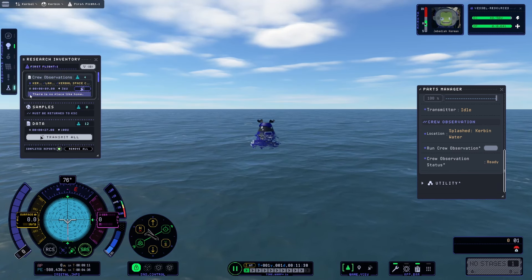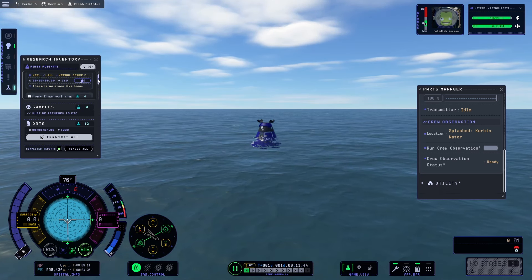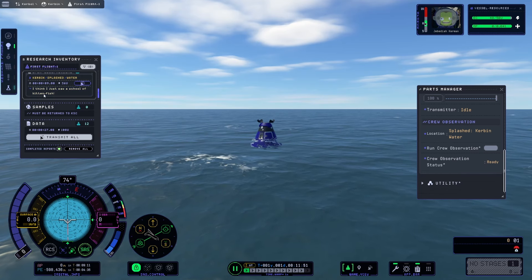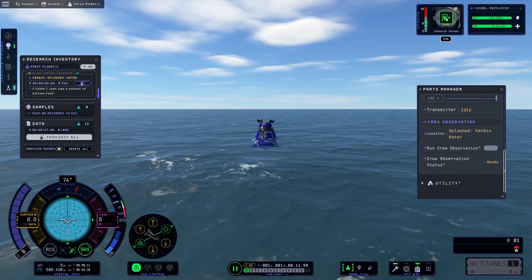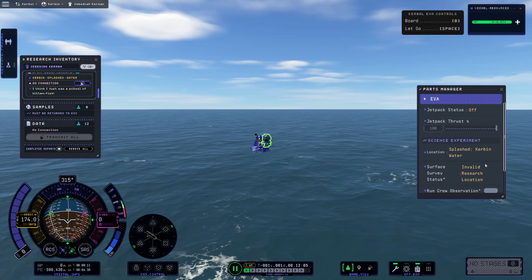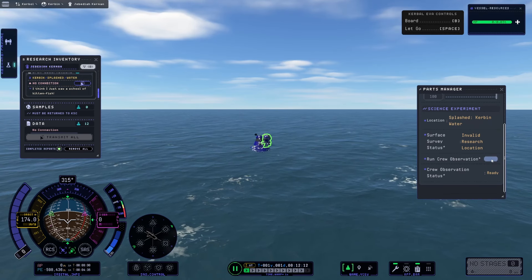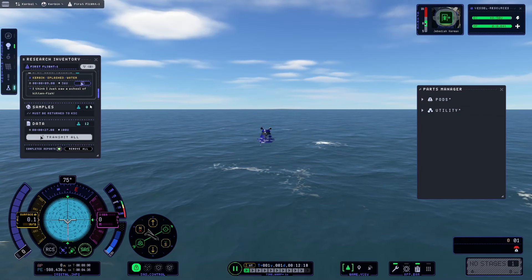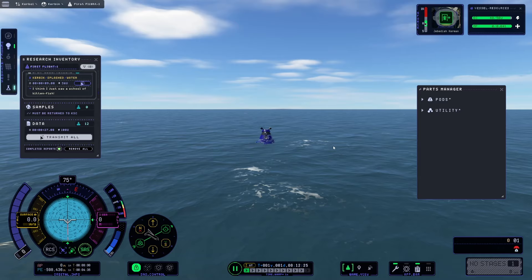We have the flavor text again as well: 'There's no place like home.' According to the crew's assessment... 'I think I just saw a school of kittenfish.' You can do an EVA — surface survey, crew observation. Then board back in. Not sure if the surface survey worked.